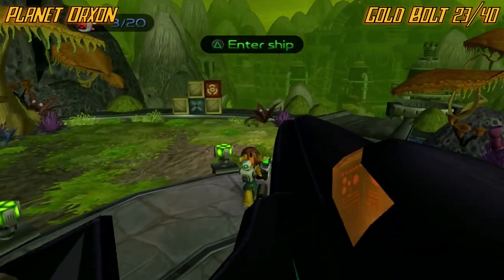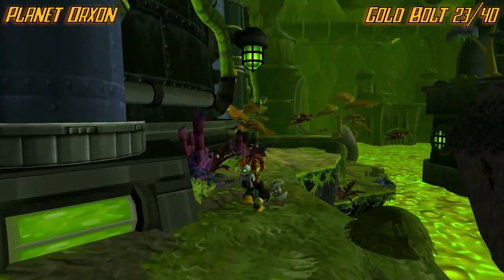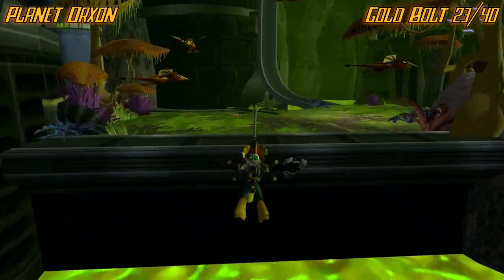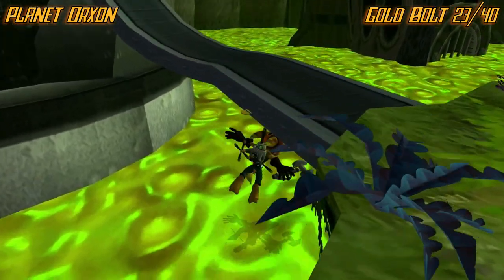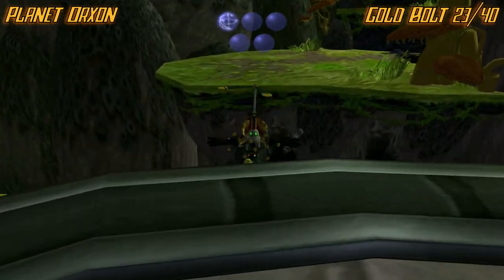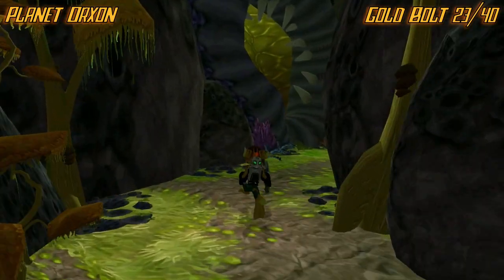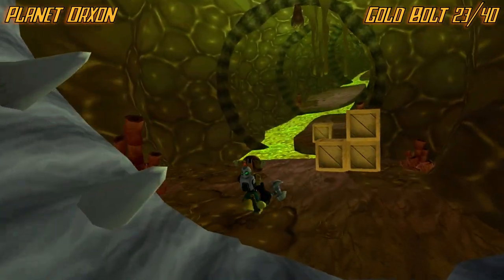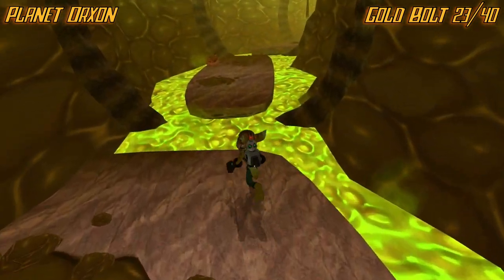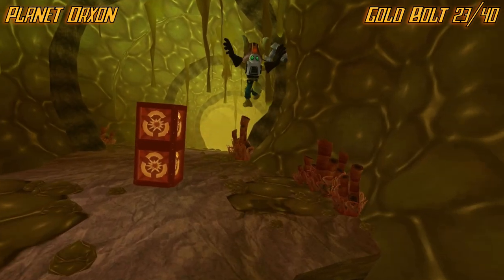Make your way towards the Ratchet route now. From this buy point, take the right route. Once you get here, the bolt is going to be to your left right here — it's kind of hidden around the corner, but if you know it's there, you know it's there. Then make your way through all of this that you just opened up with the Visibomb.